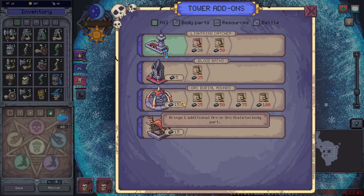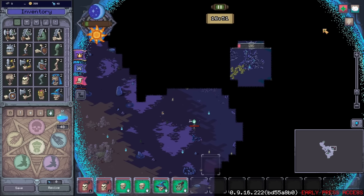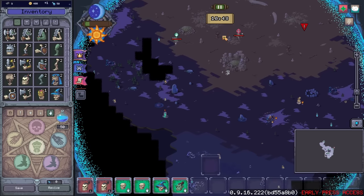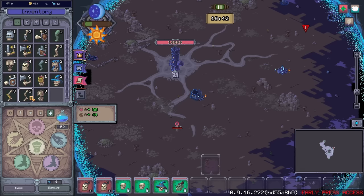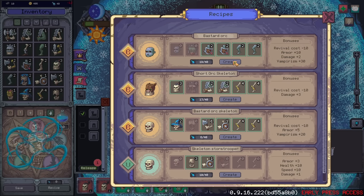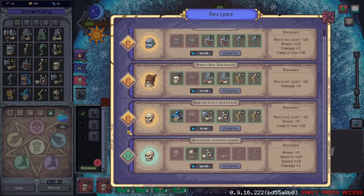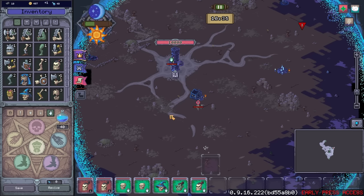Bloodsoaked bone body parts add 9 HP. So it's just all bone body parts. Let's get the orc bits. Sanded bones, aerodynamic. We should definitely follow at least some of those blueprints because they definitely are cheaper. No body parts available for at least a couple of these. So Bastard Orc is just two zombie arms, two zombie legs, and a zombie head — but an orc body.